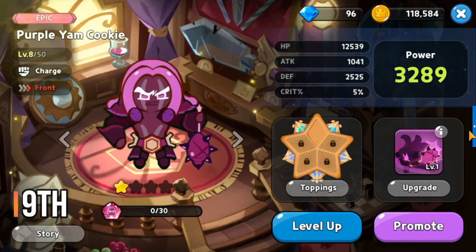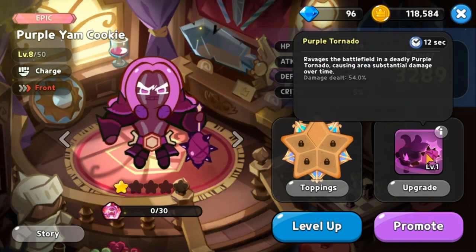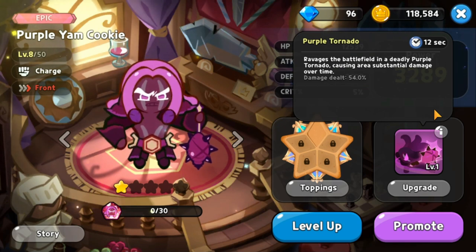At rank 9 for front cookies is Purple Yam Cookie, an epic charge class. His skill Purple Tornado has a 12 second cooldown and deals area damage over time at 54 percent. The damage is not great, but the 12 second cooldown is favorable, placing him at rank 9.